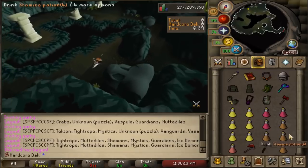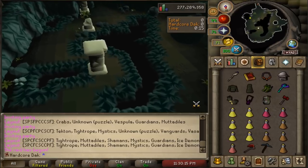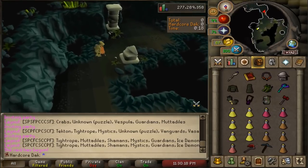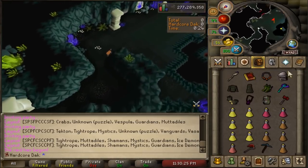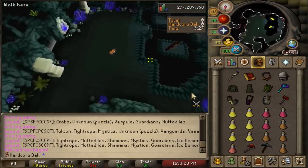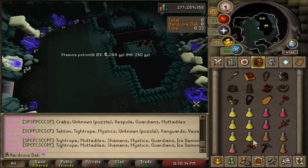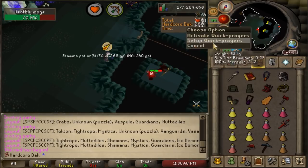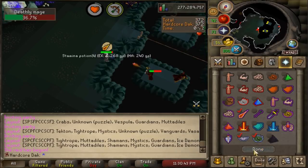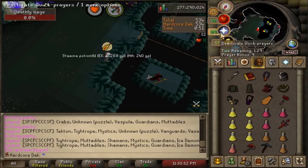About my inventory: I know I bring too many staminas, I just don't trust myself. Tightrope is the first room. I do bring strange inventory setups with my hardcore locks — I don't have all the perfect gear I'd like, and I didn't bring ranging potions. I try my best to set up my quick prayers to whatever I need and save some prayer when I can, though sometimes I get lazy about it.